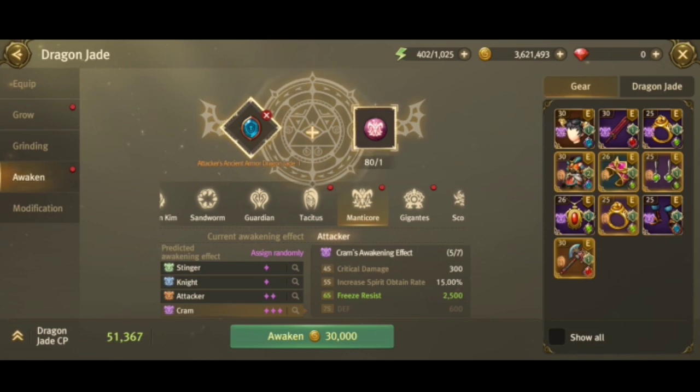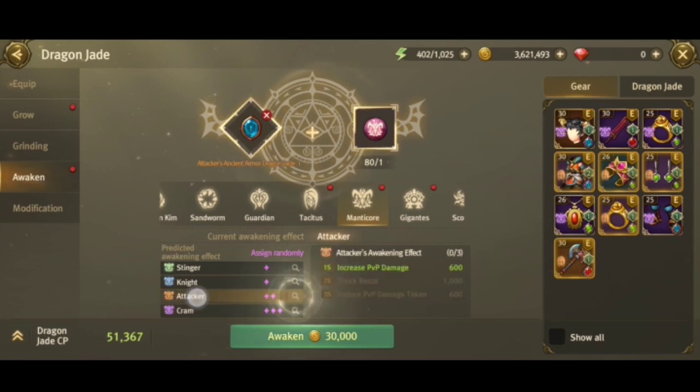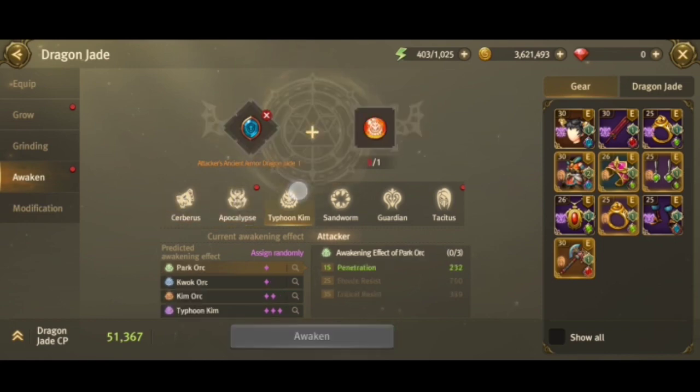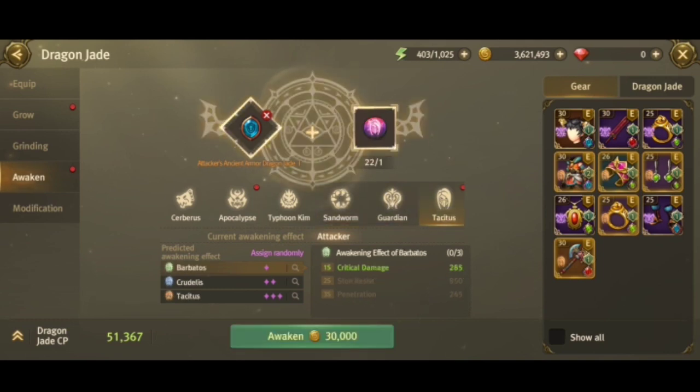You should check the max count and set a goal — what set bonus or stats do you need? Check here and don't just awaken randomly; plan carefully. For example, if you're lacking penetration, take the blue Manticore. Or if you're lacking other stats, take the Apocalypse which also gives 210 penetration. You can hybrid it — one Cerberus, one Apocalypse, one Typhoon Keem, one Sandworm, one Guardian, one Tacitus — depending on what stats you're missing.